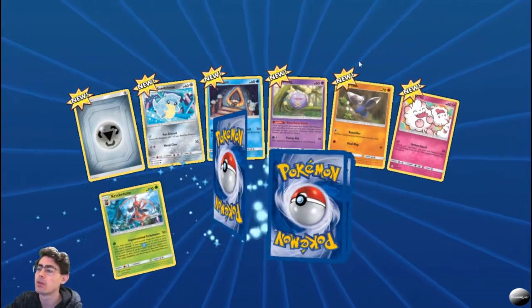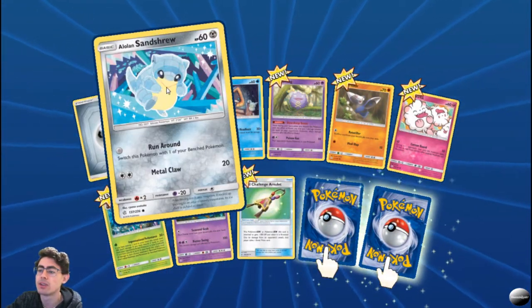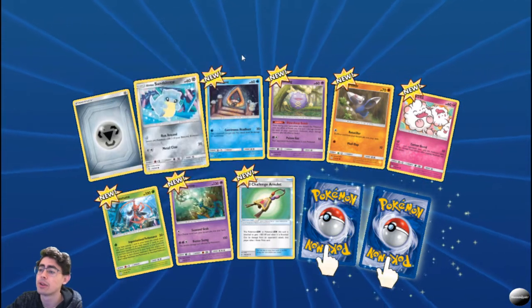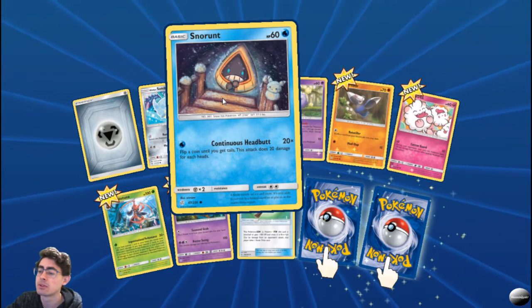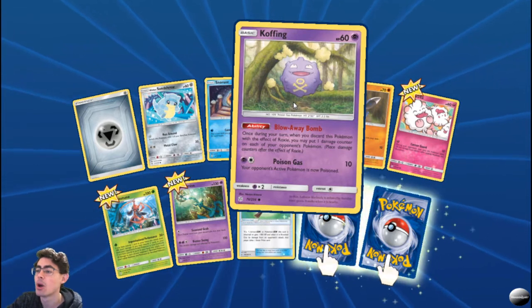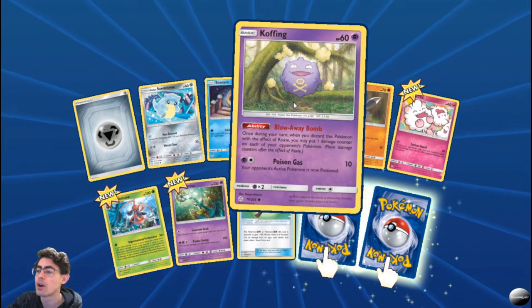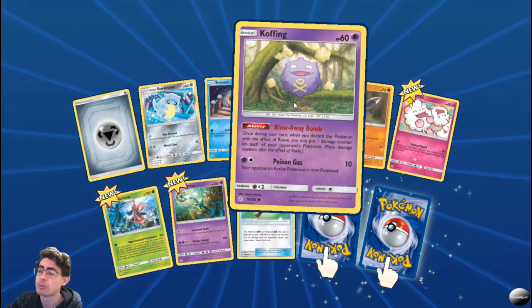Looking quite nice so far. Lowland Sandshrew — I love the artwork, very cute. Snorunt — Flippercorn and Tiger Tail: does 20 damage for each head — if you get super lucky you can have so much fun with that. Koffing — Blow Away Bomb: once during your turn, when you discard this Pokemon with the effect of Roxie, you may put one damage counter on each of your opponent's Pokemon.